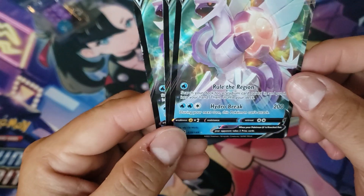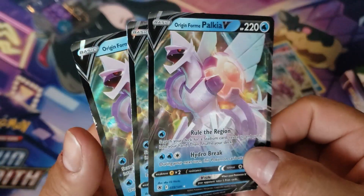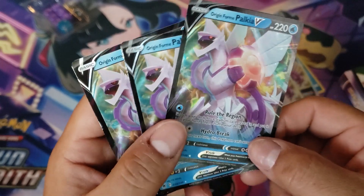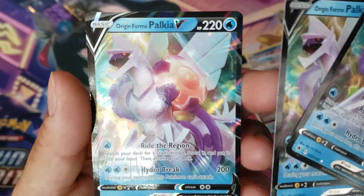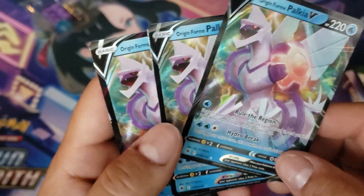Alright, so you get three origin form Palkia V's. I think these are from the Astral Radiance set, so we get three of these.